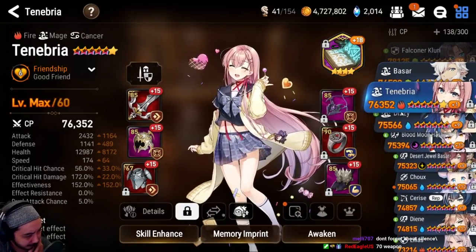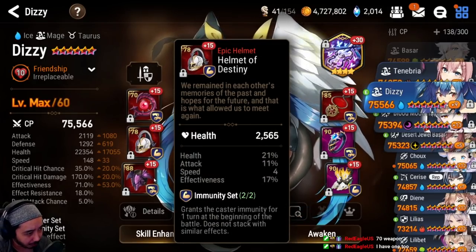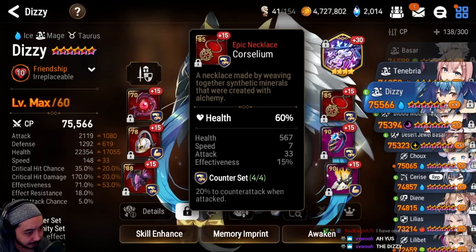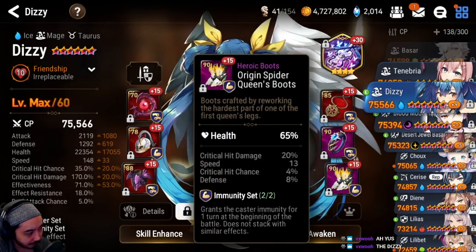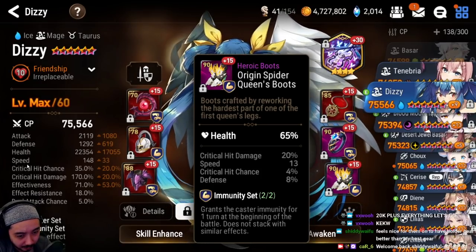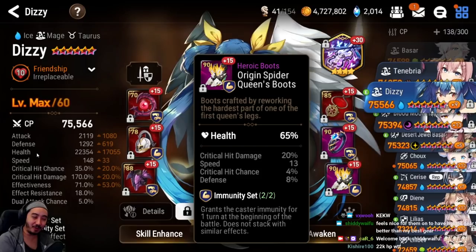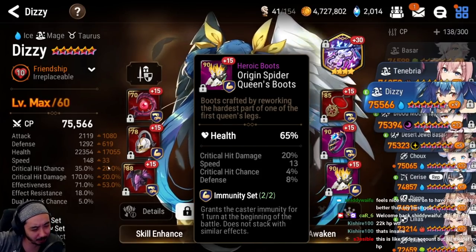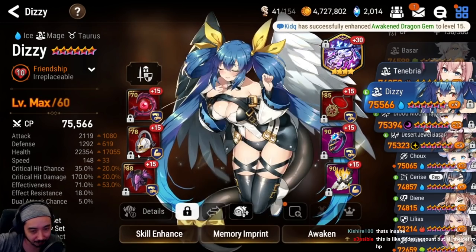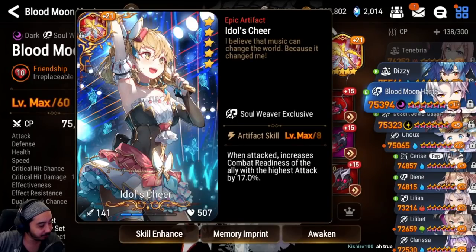Fire Tenny is not used. Dizzy is built tanky on counter set with immunity — she sits there and when she finally counters, enemies have problems. Sedge and Vinnie both advocate for 20K+ HP on all units now, though Dizzy's speed and effectiveness are lower, which Sedge is okay with since she just counters.